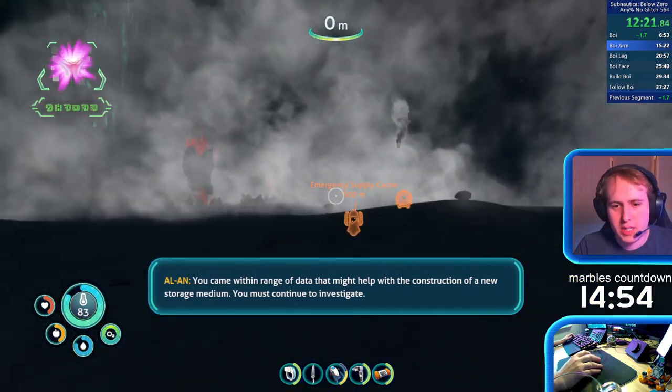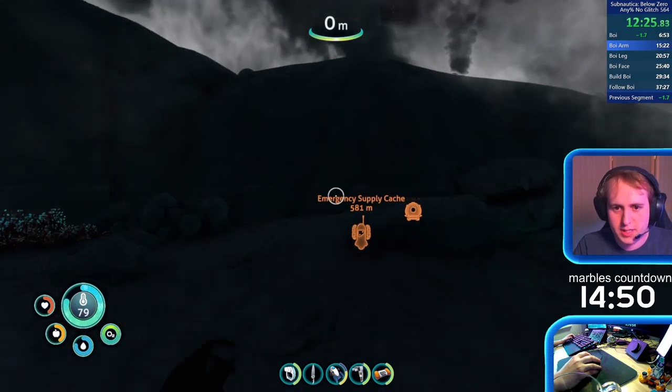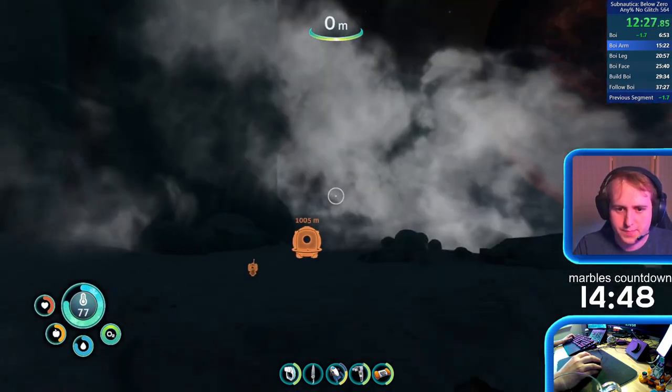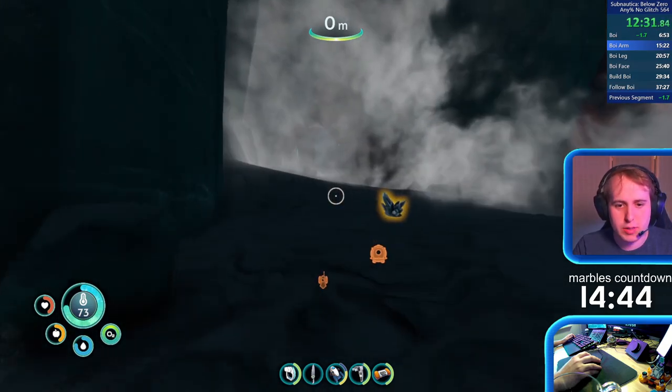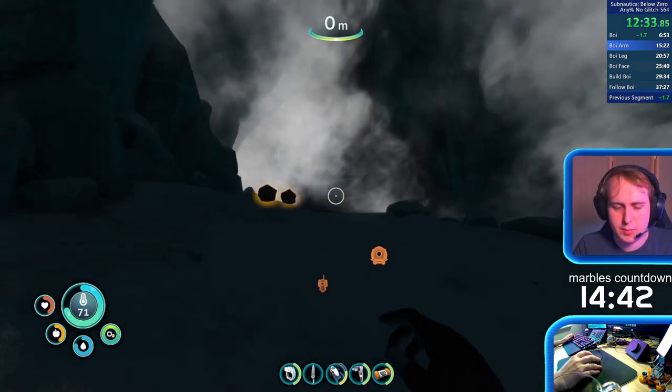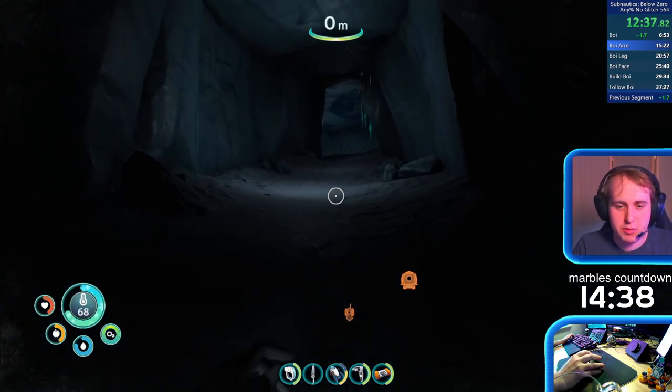In the original game, if you deconstruct a hatch and then die you'll respawn back at your base — at the life pod, sorry. In this game you'd respawn back at the start. To respawn back at the life pod you have to deconstruct the base a little bit as well. So now I'm in the icy wasteland with some icy wasteland worms.